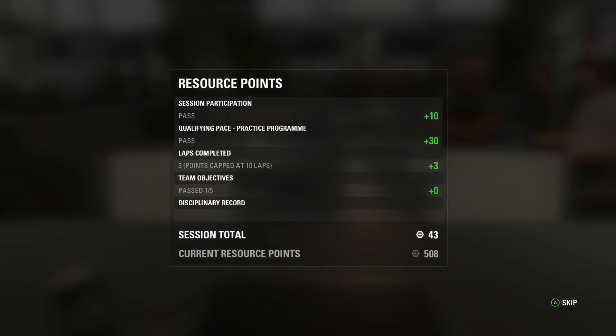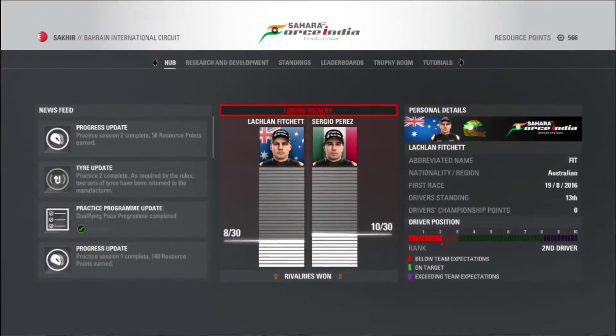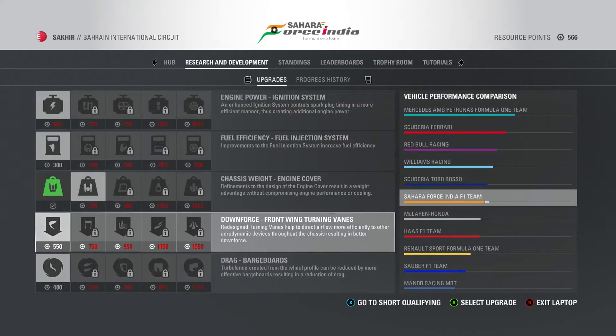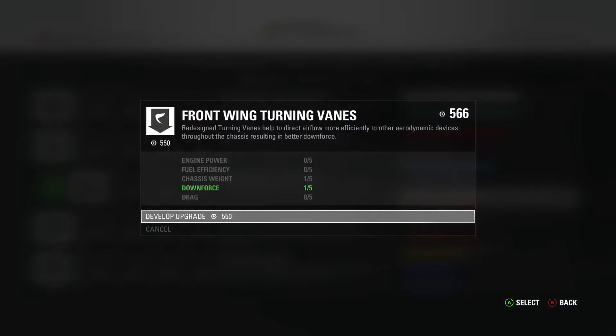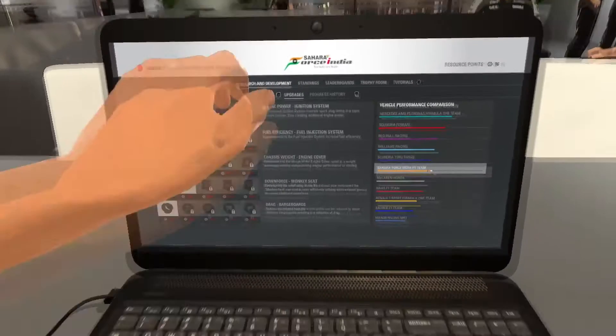After FP2, we only got a pass on the qualifying pace — that's 30 resource points — and it was really frustrating. I got the green lap pretty easily but ended up a second off the purple lap on both my second and third laps. Current resource points is now 566, which I believe is enough to get the downforce improvement on our car. Yes, it is — we're going to get that, so we should have it for China, which will be very nice. Now we've got qualifying up next.